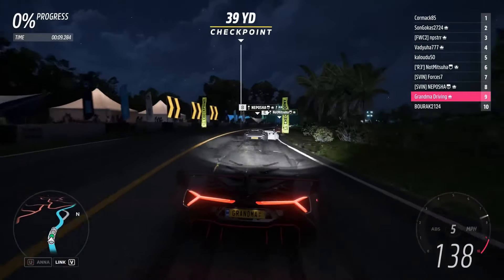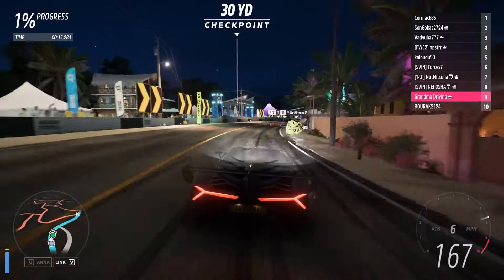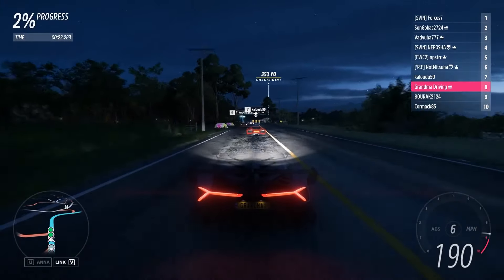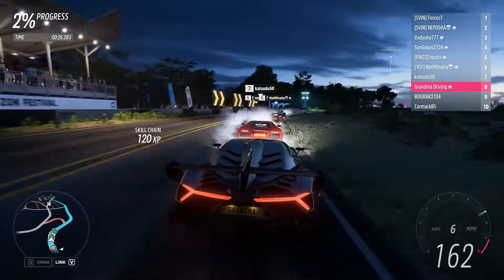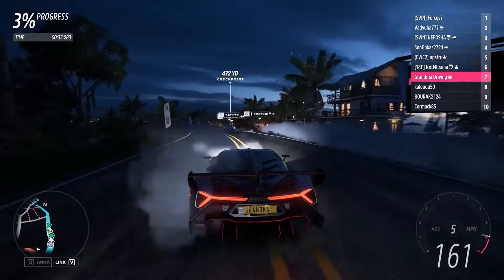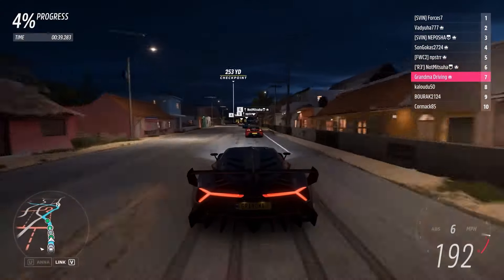Forza Horizon 5 offers an exhilarating open-world racing experience set in diverse landscapes. The game boasts stunning graphics with realistic car models, detailed environments, and dynamic weather effects that enhance immersion. Difficulty varies with customizable racing settings and AI opponents, catering to both casual players and racing enthusiasts. The gameplay combines arcade-style racing mechanics with exploration and social elements, allowing players to discover hidden challenges and compete in various events.